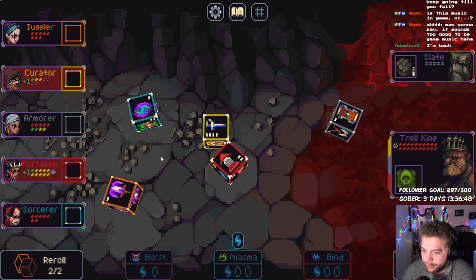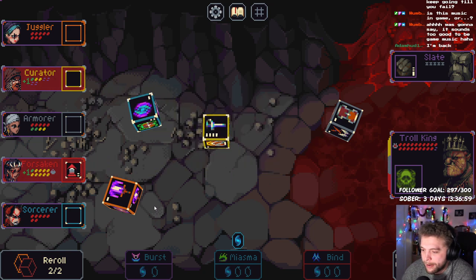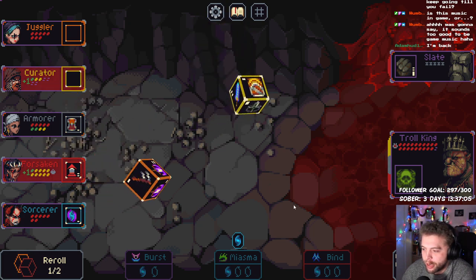Yeah let's try this — slate does a lot of damage man. Oh curator, he's not even at full HP — well if he dies we can then bring him back. He's got pain though, doesn't he? Oh we could try and get death. Okay we can save forsaken — re-roll, try and get death.